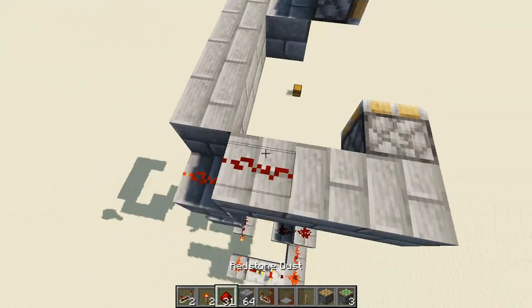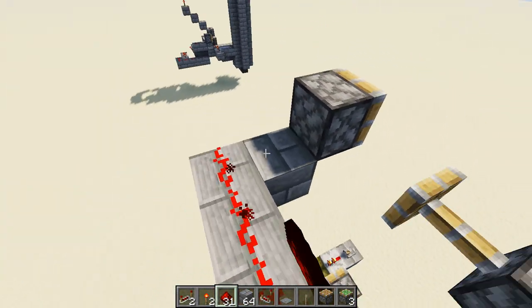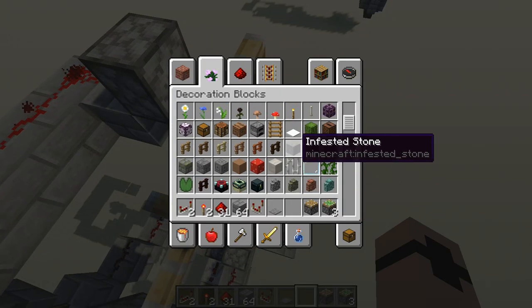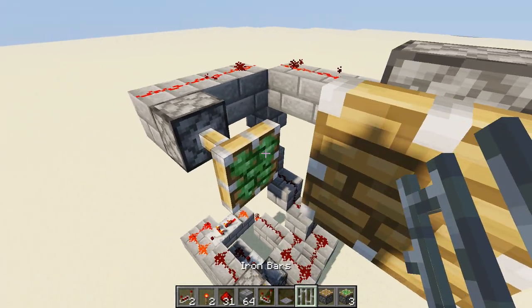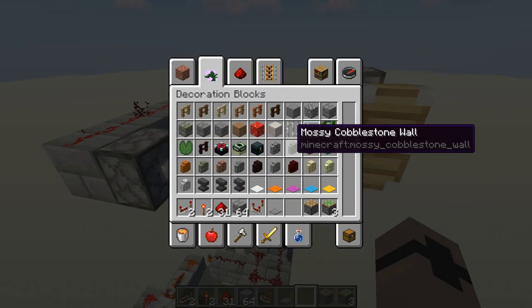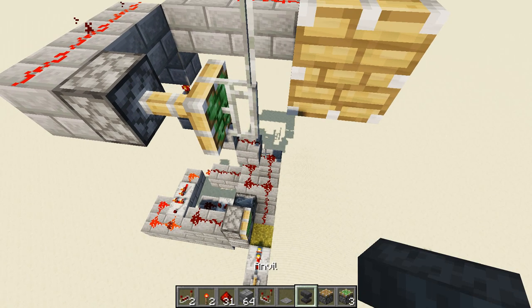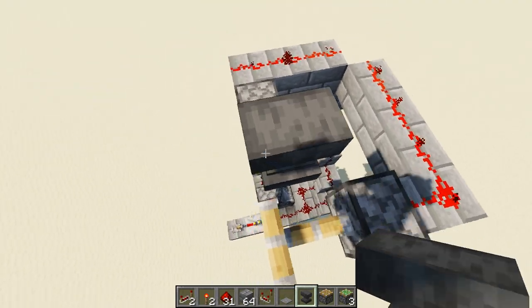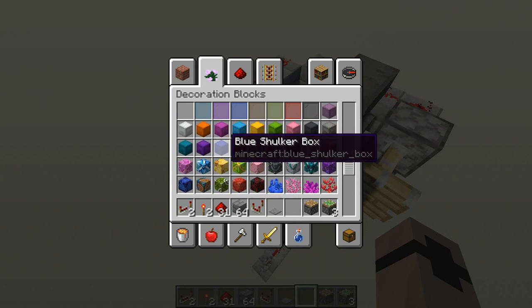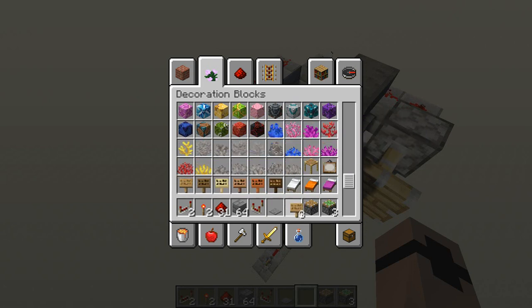Let's go ahead and get some redstone dust running into both of these. You will need the iron bars going here and also on top of that. And then here's where the anvil comes in, going on top of there. Then we'll go ahead and get our signs — you'll need three of them total.